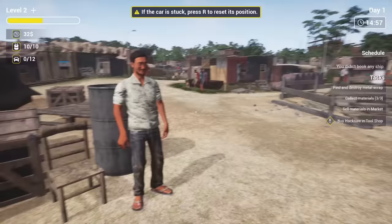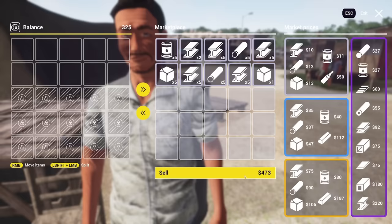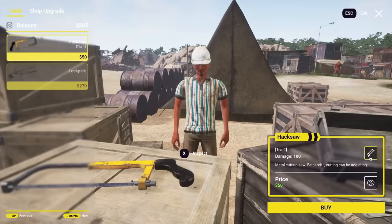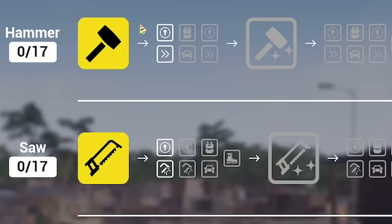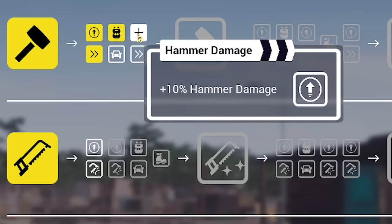After a fair bit of that, it's 3 p.m. and we've got nearly a full inventory to sell. If we sell everything, we have 473 quid — not bad for a day's work. Which means we can buy some new tools, so let's buy a hacksaw and a lockpick because you never know when it'll come in handy. We also have skill points, so we can improve our hammering to do more damage, hit faster, and get additional slots.